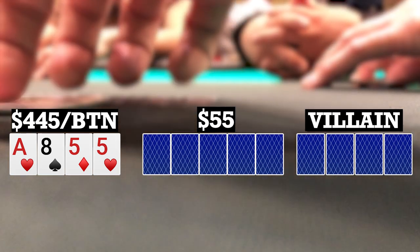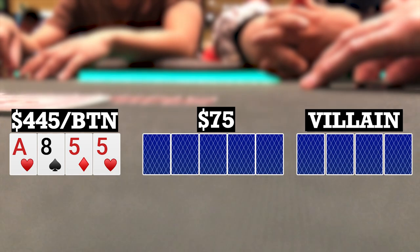Next hand I look down at ace-8-5-5 single suited on the button. Couple limpers over to a middle position player who makes it 15. One caller to me. I call and both the limpers call. So we're going five ways to a flop.